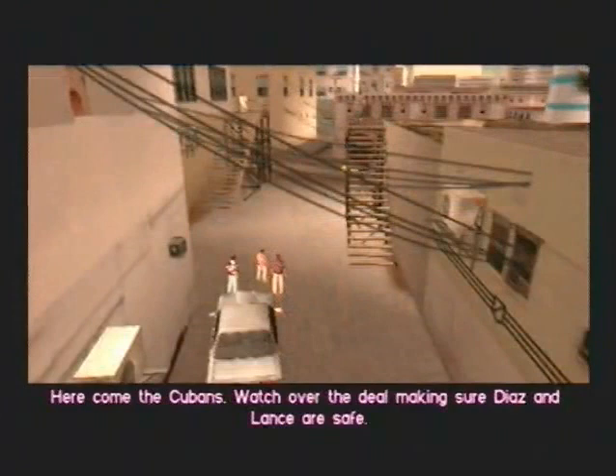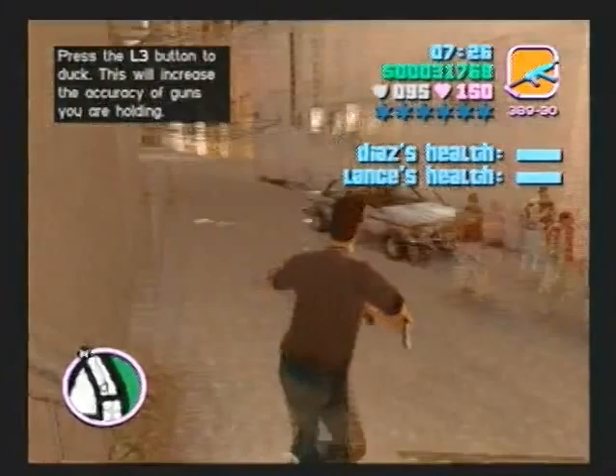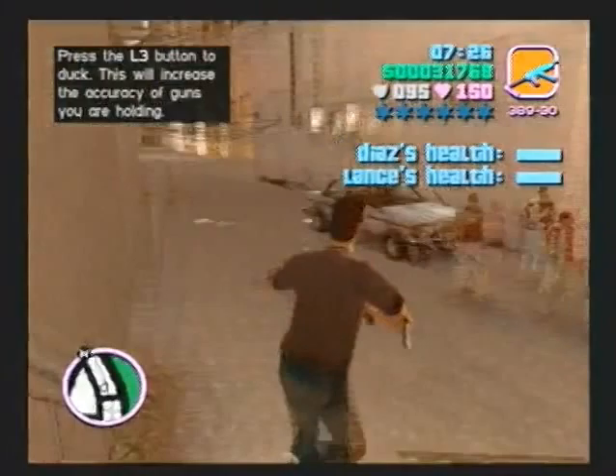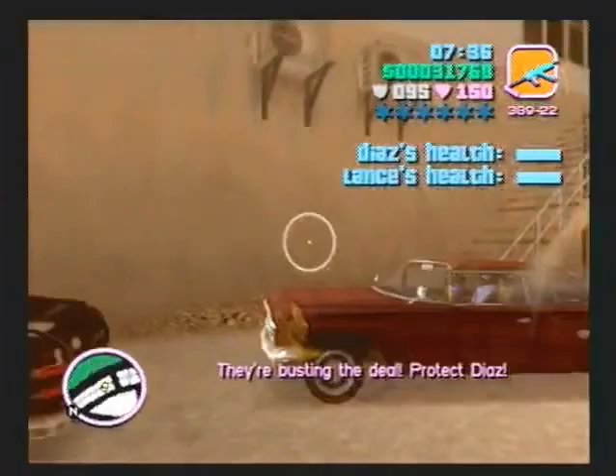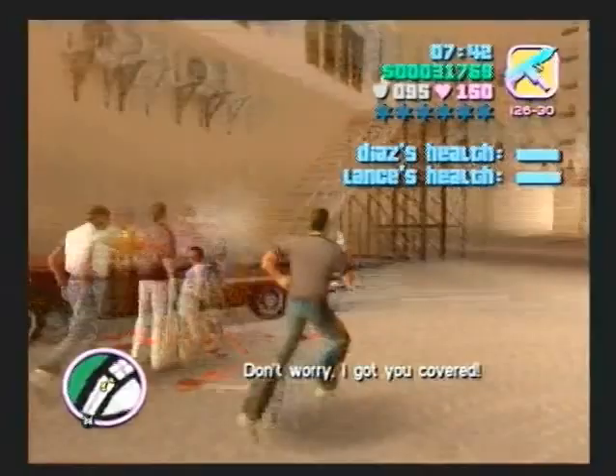Here come the Cubans. Watch over the deal to make sure Diaz and Lance are safe. Get out my assault rifle - this is how you're normally supposed to do the mission, but it's really hard to aim with this thumbstick, so I'm just going to do it. I'll shoot with this at first but when I see that I'm not doing such a good job, I'll use the Uzi. These are Cubans and they're on our side for now.